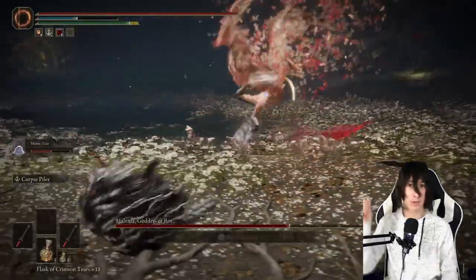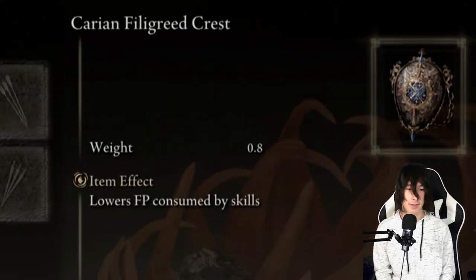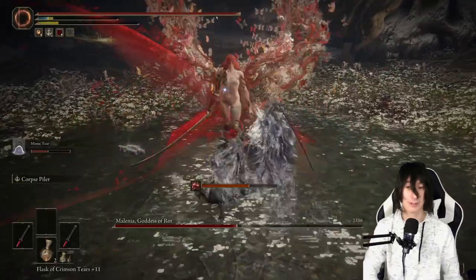Also have on the talisman that lowers your FP cost for skills — I bought it from Iji. You can either do his side quest or purchase it from him once you find him. It's a really great talisman to have for this fight.